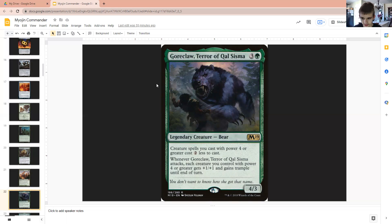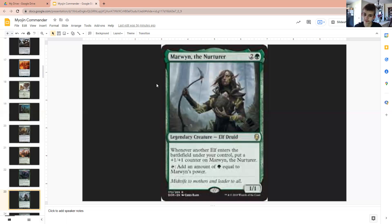Goreclaw, Terror of Qal Sisma — most of the creatures in this deck you're going to see, and I should say you don't have to follow this guide exactly. You can use some of the cards, all of the cards, or none of the cards — it's just pointing you in a direction. Goreclaw, Terror of Qal Sisma just cheapens up your creature spells since most of them in this deck are going to have power four or greater, and pumps up our big guys. Marwyn the Nurturer to take advantage of the counters put onto creatures — we can focus all of them onto her and suddenly have a creature that can add nine or more mana.